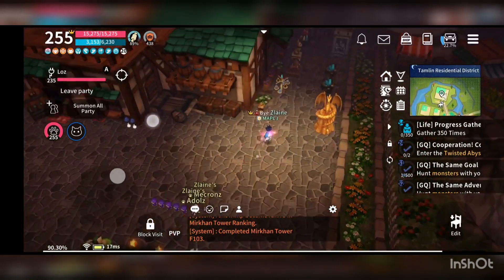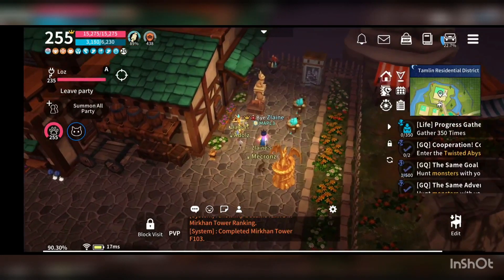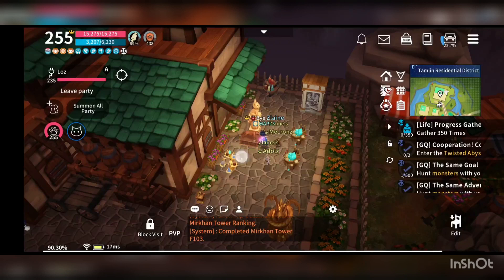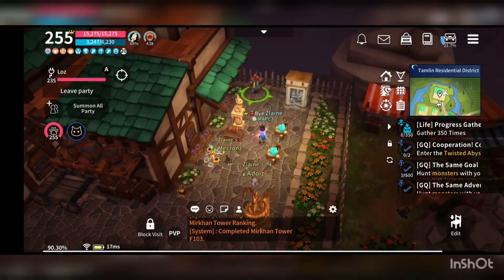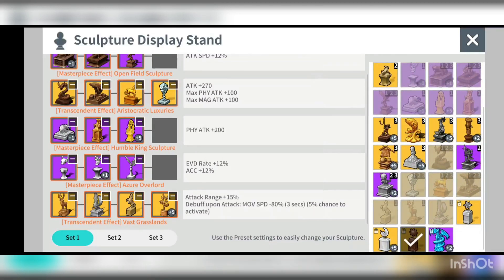For the sculptures, this little bunny sculpture is important and I put on some damage sculptures as well. Accuracy sculptures are also there — whatever sculptures you like. But the bunny movement speed sculpture is the main thing. For the sculpture display stand, I use the attack speed sculpture and accuracy since I do not need the HP here. Attack range sculpture is also used — at floor 102 I succeeded with the masterpiece sculpture, and it doesn't need to be transcendent since the attack range is the same.